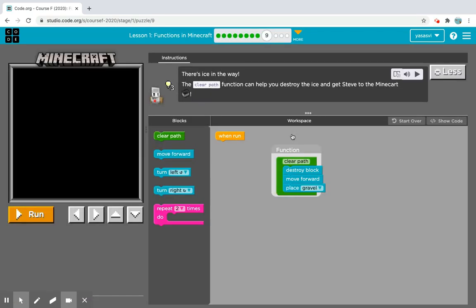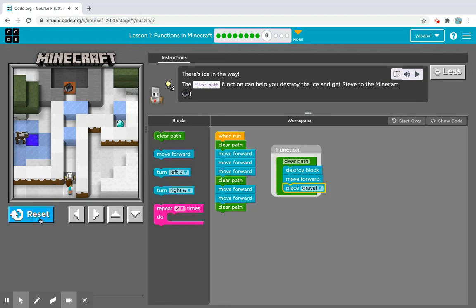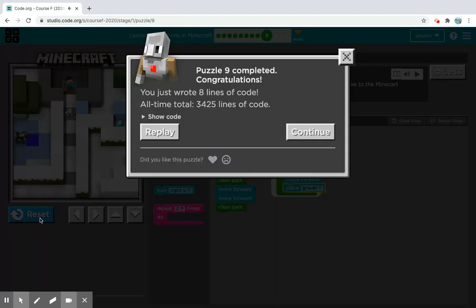Level nine: there's ice in the way. The clear path function can help you destroy the ice and get Steve to the minecart. We do clear path, move forward three times, clear path again, move forward three times, clear path once more, then move forward several more times. We have gotten the minecart and completed puzzle nine!